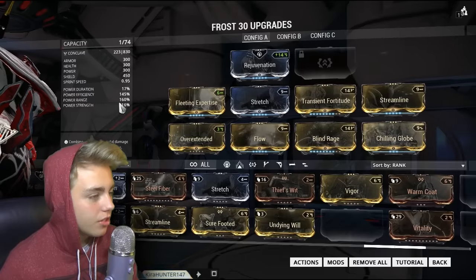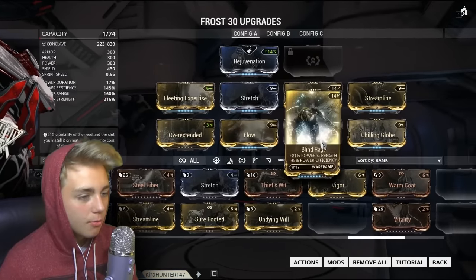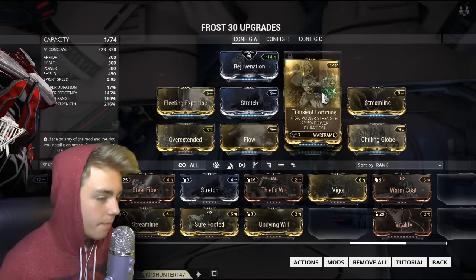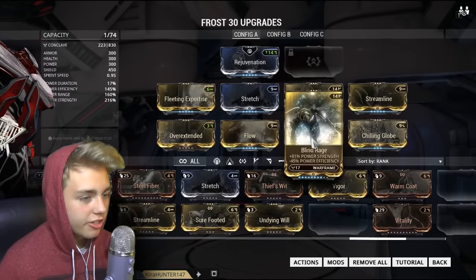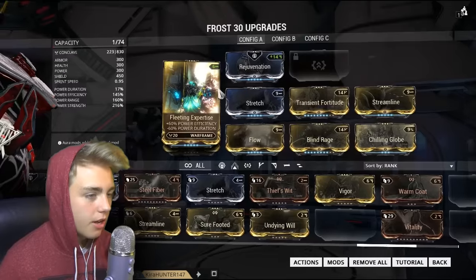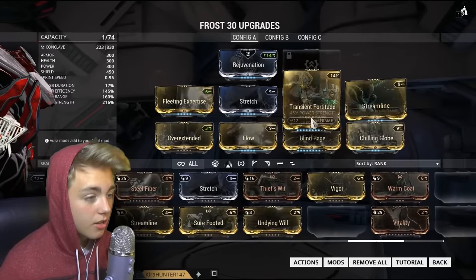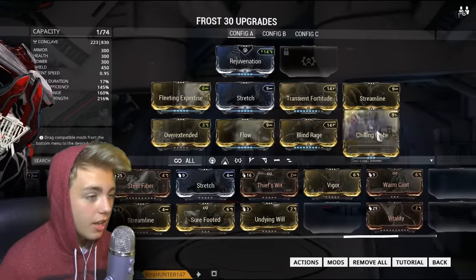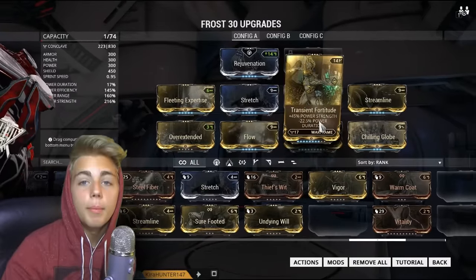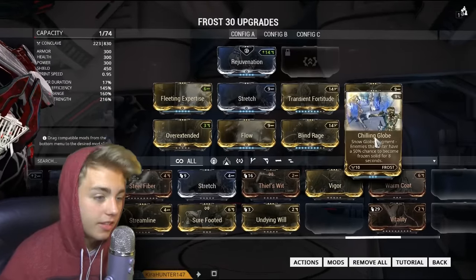For strength mods, we have Blind Rage and Transient Fortitude. That takes duration and efficiency down, which is why I put both efficiency mods on this build. Last but not least, we have Flow for more energy. And personally, I think this mod is fantastic — Chilling Globe.